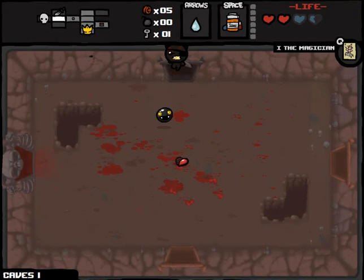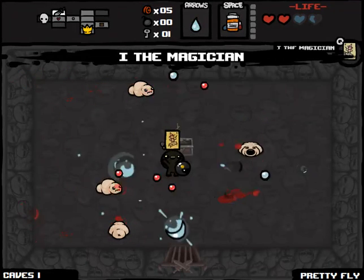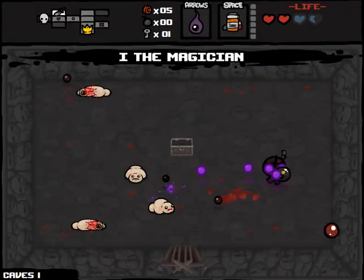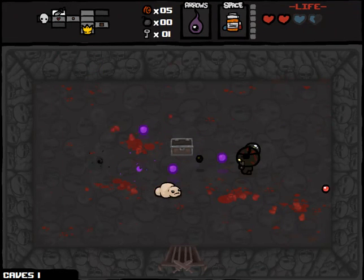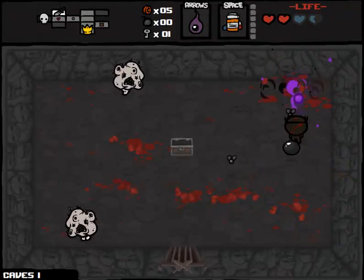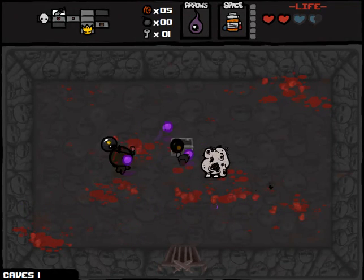What do we have in here? Just pills. But the pills give us a Pretty Fly — that is a good upgrade for Cain. Let's use our tarot card as well, because Mom's Pill Bottle is almost ready to go. I was like, why am I shooting homing shots? Oh right, because of that tarot card I used literally a few seconds ago. Things are much easier to kill now than they were in the last video where I was using default Maggie.